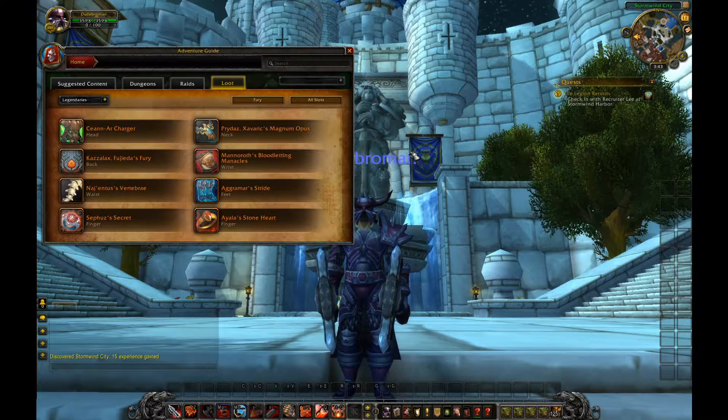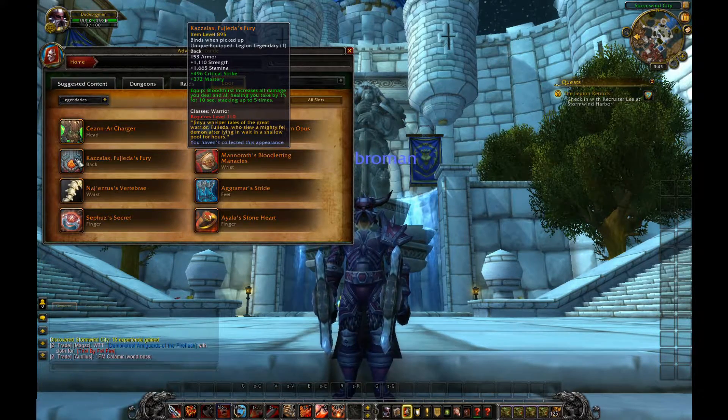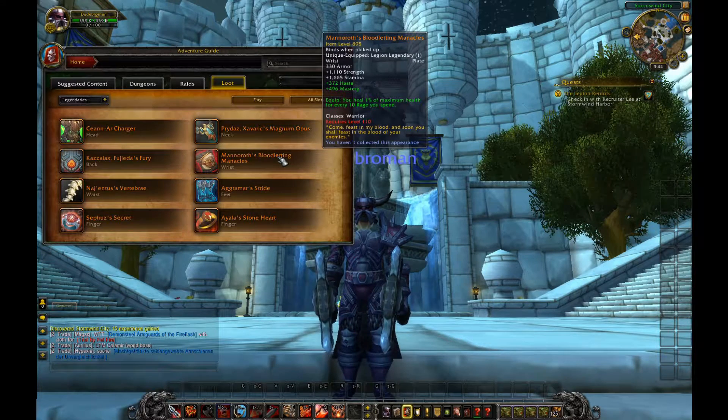Kazalax Fujidaz — some of these names, man. Anyway, Bloodthirst increases all damage you deal and all healing you take by 1% for 10 seconds, stacking up to five times. There you go. Quite nice. We have Manorov's Bloodletting Manacles — you heal 1% of your maximum health for every 10 rage you spend.